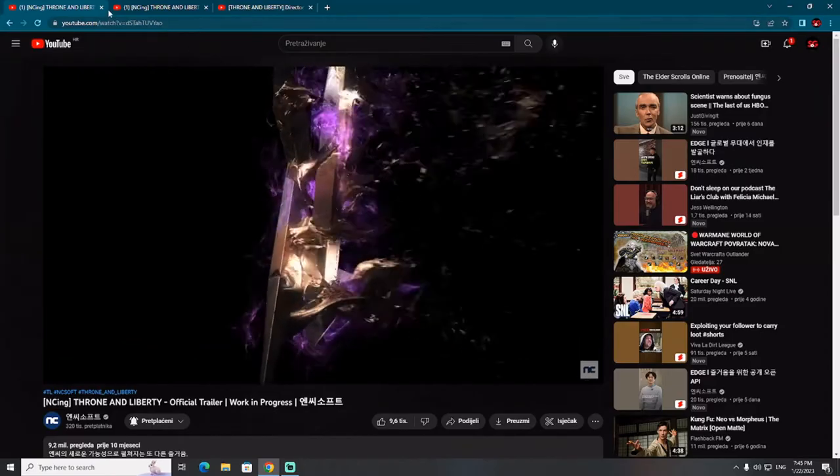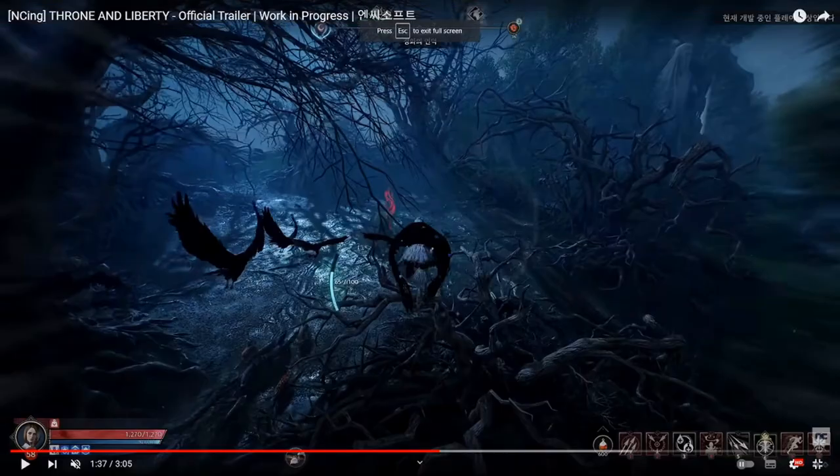I love the idea from NCSoft. This idea regarding animal transformation is really good. So far we have seen transformation into a bird — though I haven't seen any details about what skills that transformation provides — and transformation into a Golem, where you'll be able to break down city walls and carry your friends into the enemy fort.